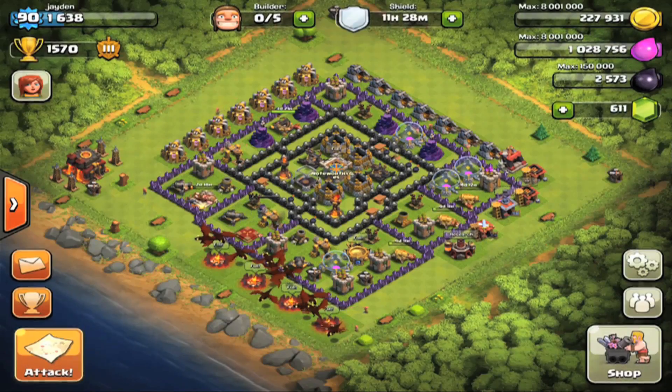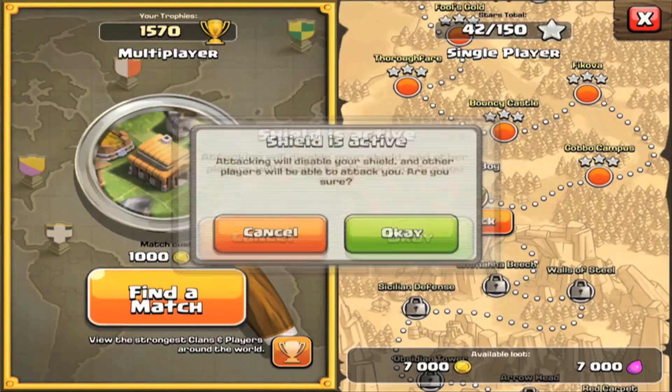Hey guys, what is going on? Landon here from Noteworthy Games, and welcome to the 5th episode of the Maxed Out series. In this series, we take one of any troop, get it to its max level, then fill our army camps with it, and get a sweet raid.